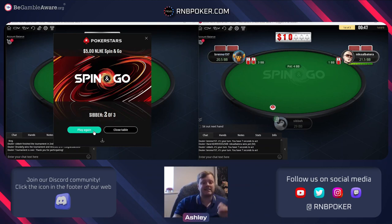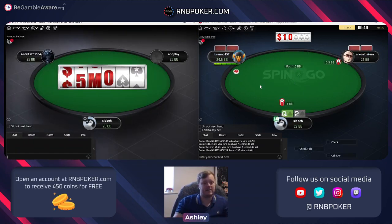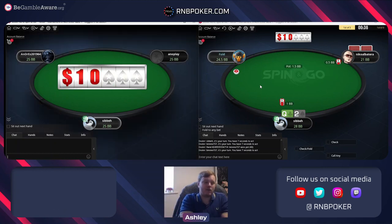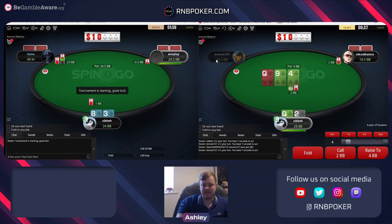He did have exactly queen ten - just a very big cooler for us there. You definitely don't want to fold. Yes, very often when they lead into you it will be value, but from database work you're only looking about 45% of the time that's two pair plus - and I'd bet everything else. So I only needed to win about 30% on the river - I'm going to win a bit over half the time. It's an easy call, and we just have to say GG, unlucky that he got there this time.